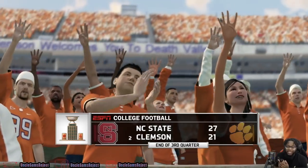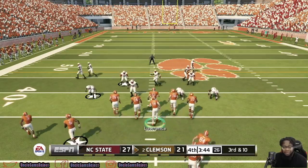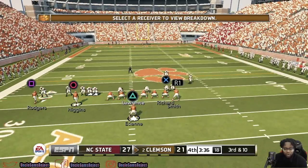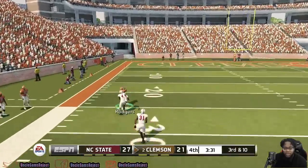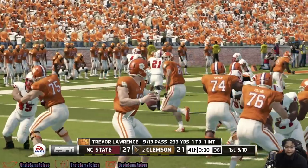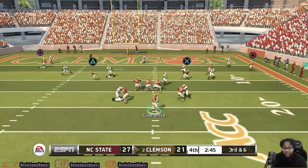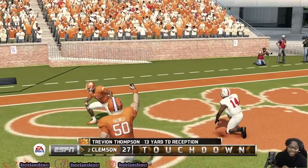Clemson is driving, trying to get the lead. This is a big third down play for Clemson. They're bringing corners and safeties down — Clemson has a man deep. Rodgers comes up with a big catch, down inside the red zone, 46-yard reception. Under two minutes here — another big third down. Trevor Lawrence with the dot, Thompson holds on to it. Travion Thompson with a big touchdown reception, and Clemson is an extra point away from taking the lead.